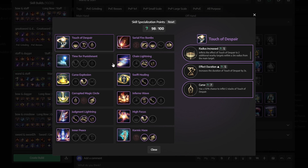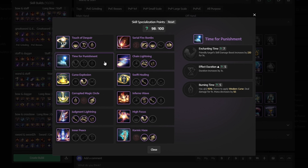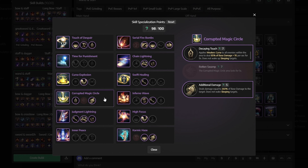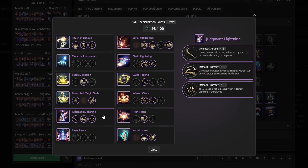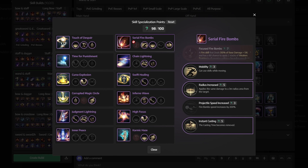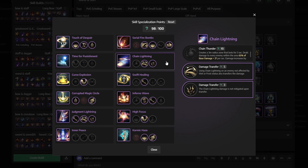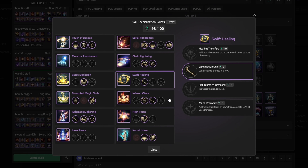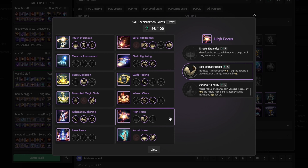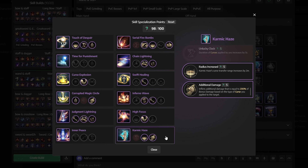For skill specialization: Touch of Despair gets Radius Increased, Effect Duration, and Curse. Time for Punishment — don't select anything. Curse Explosion gets Damage Increase. Corrupted Magic Circle gets Decaying Touch and Additional Damage. Judgment Lightning gets Consecutive Use and both Damage Transfers. Inner Peace — don't select anything. Serial Firebombs gets Mobility, Radius Increase, and Instant Casting. Chain Lightning gets both Damage Transfers. Swift Healing gets Consecutive Use. Inferno Wave gets Cooldown and Consecutive Use. High Focus gets Base Damage Boost. Karmic Haze gets Radius Increase and Additional Damage.